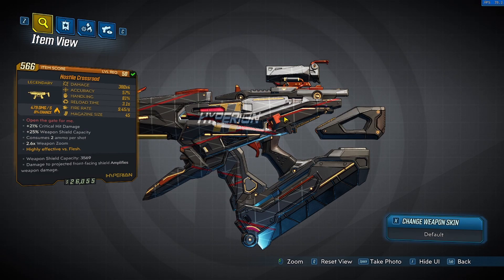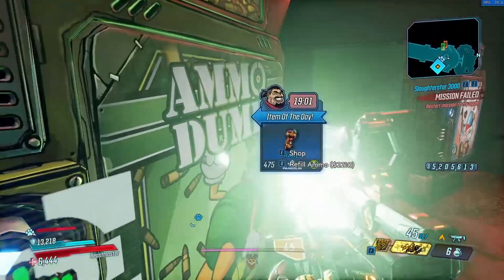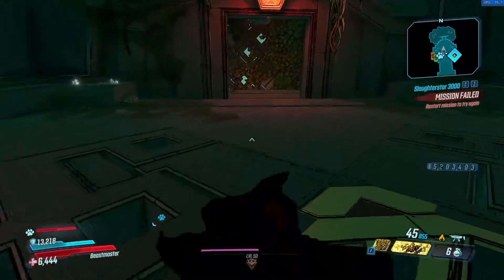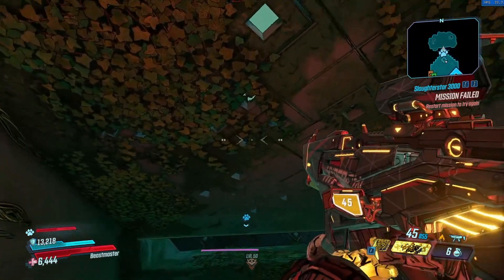The really strong thing about this weapon is that it fires a lot of bullets at once, and if you play with Flakka's critical build it can be really strong. I actually discovered this weapon when it dropped for me from Gravegord, and I want to show you how good it is against bosses and especially Gravegord, so let's go fight him right now.